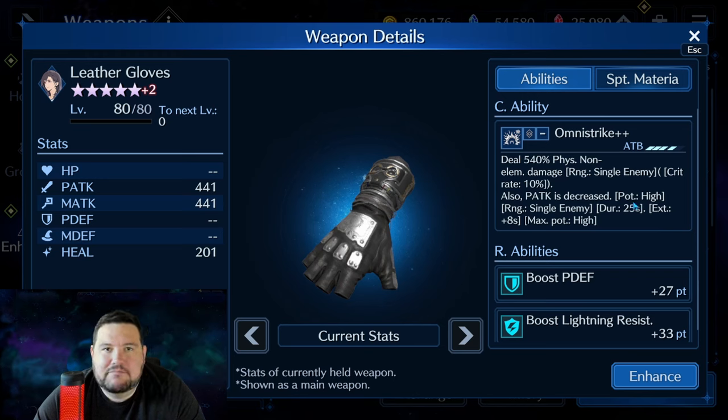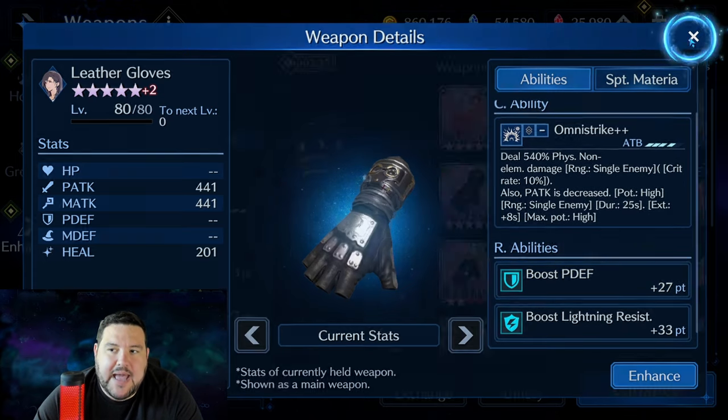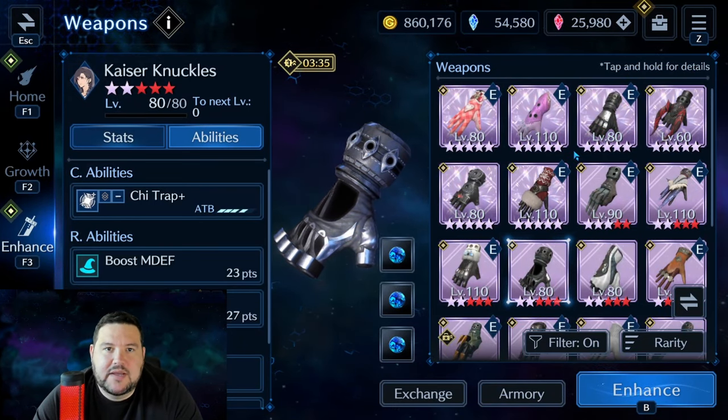Leather Gloves deserve a spot on my noteworthy list, mostly because anything that can give you a single-hit debuff to something important like survivability — so physical attack decrease — is always good. The R ability physical defense is always interesting as well because you never know when it might play out, although I wouldn't put this on a tier 1 list for Tifa at the moment. Somewhere around a tier 2 to 3, I think.